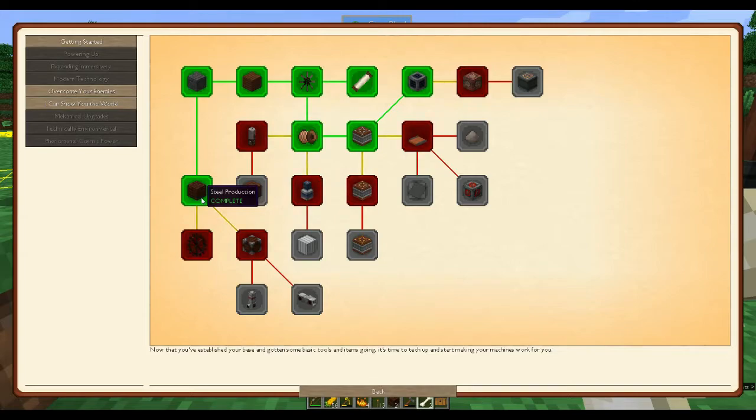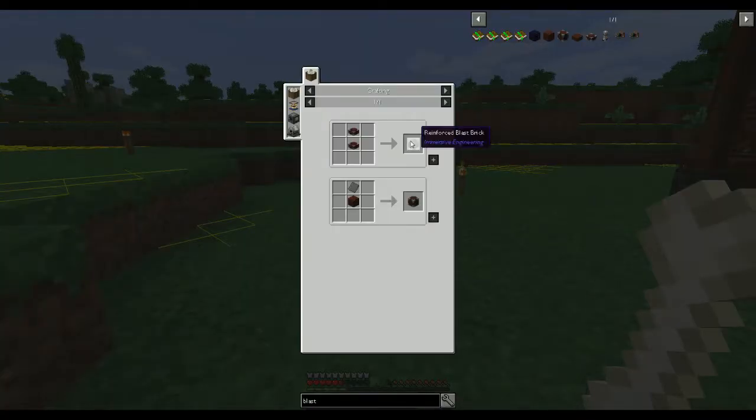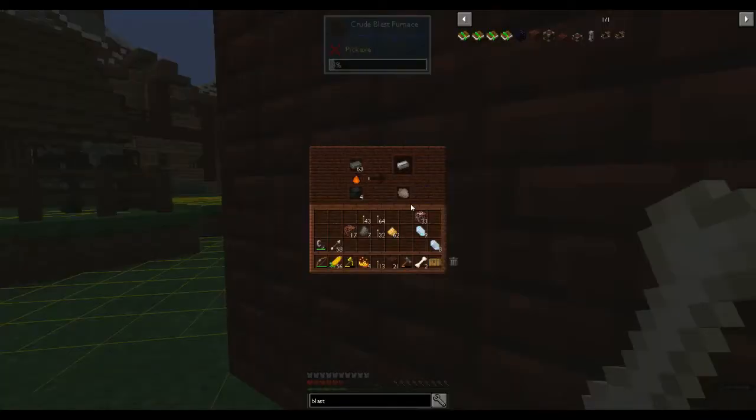So after we make the steel it wants us to make a water wheel and also for better steel production, the improved blast furnace. How do you make the improved blast furnace? I'm guessing you put steel in it. Reinforced brass brick and a steel plate — yes. So we need to make steel, which is what we're doing, and you get slag as a byproduct. We'll leave that going.